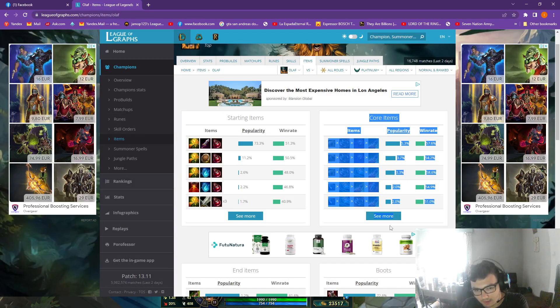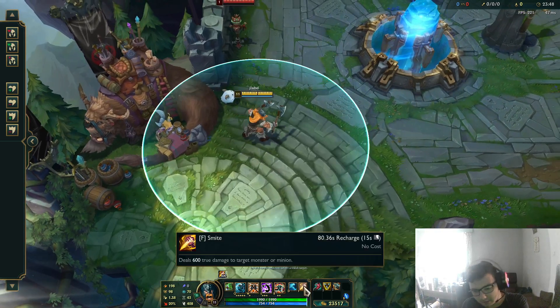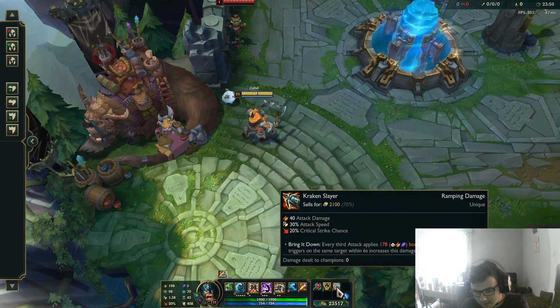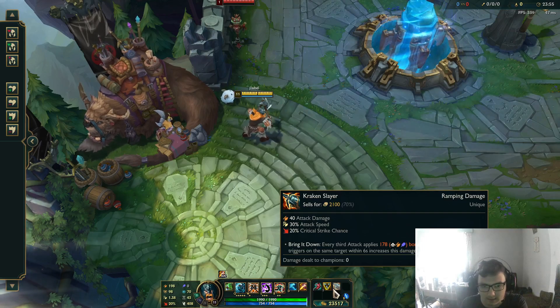So why would you go for this build? This is more of a top lane build, but you can play it in the jungle as well — I'm totally fine if you play it in the jungle. So why is this build insane on Olaf? Why is it a super carry build?